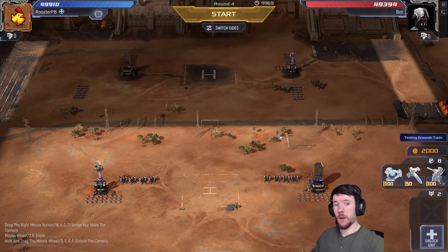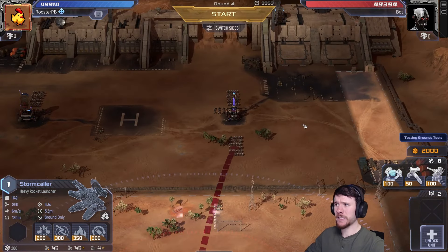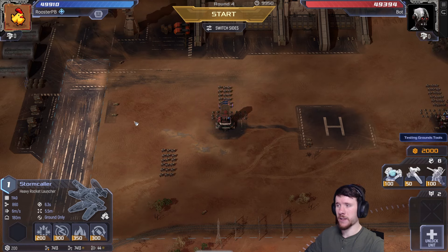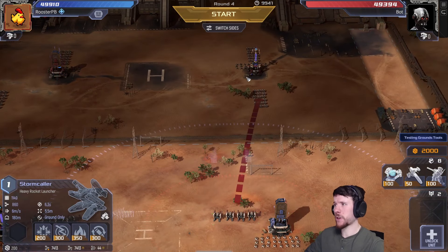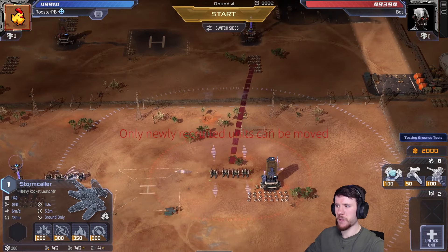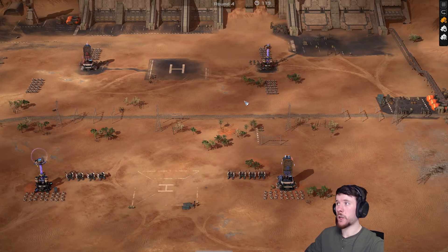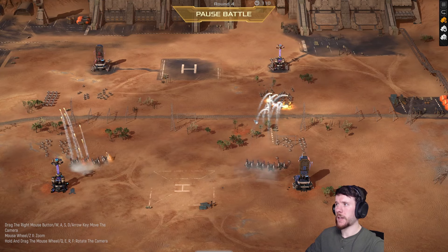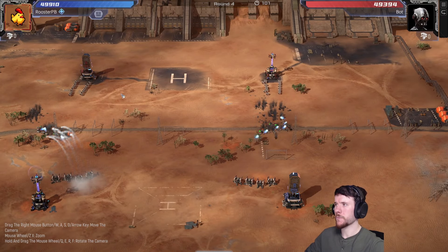Here's an example involving your opponent having storm callers. On one hand we have a setup where all of the chaff is in one line. On the other side we see a similar setup but the fangs in front are offset. The reason I'd usually recommend this — if you want to put fangs in front — is that these fangs give a lovely target for the storm callers to shoot at. And because the crawlers are faster than the fangs, they'll be passing through the fangs and will actually catch some of the stray missiles of the storm callers, whereas with all chaff on one line that doesn't happen.